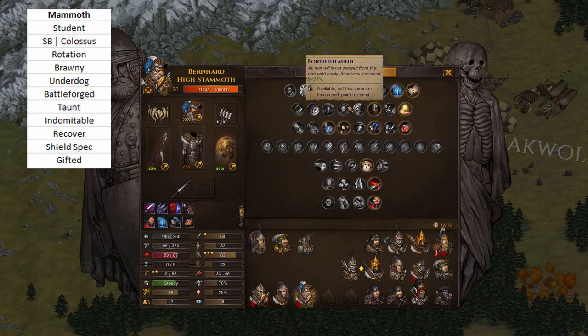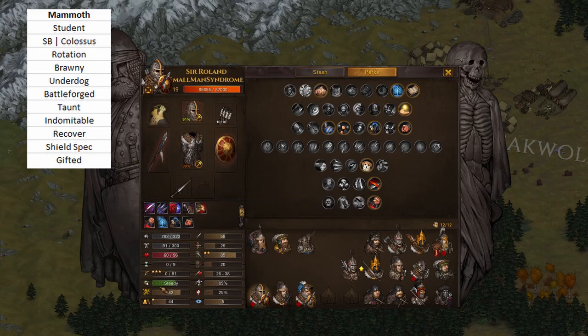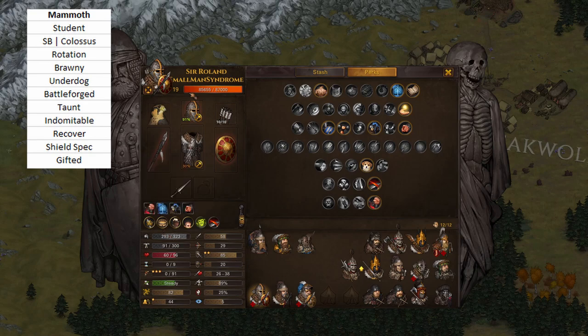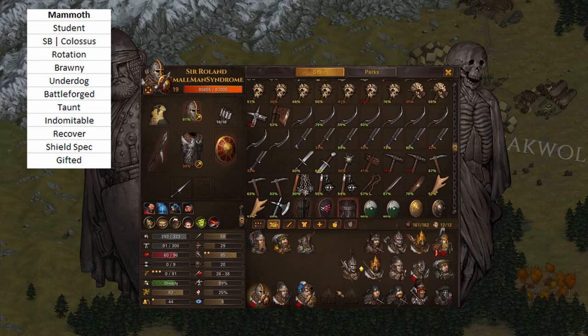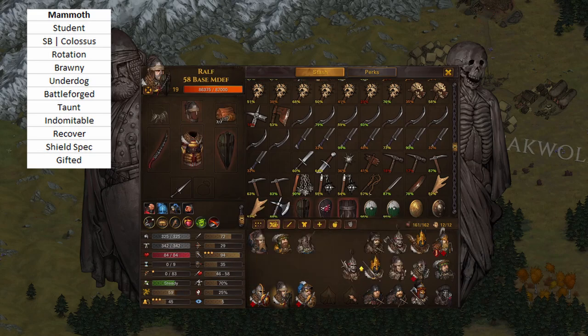I've previously taken Fortified Mind and found I don't need it. 59 resolve is kind of low, 68 is up there, and 82 is really good. If you do the arena buff, you get up to plus ten resolve from fighting in the arena — every single time I go to the arena, I bring a mammoth because they're great for crowd control. I think mammoths are excellent and actually crucial for getting into the endgame; I don't think you can do a lot of endgame content without really good mammoths.